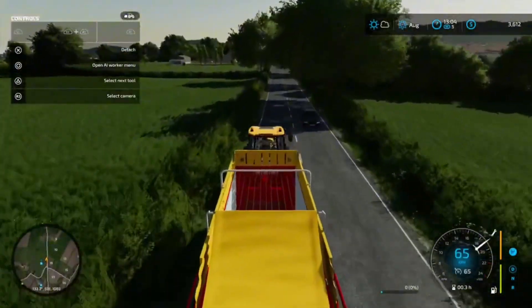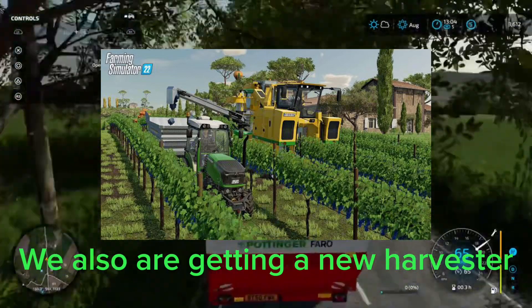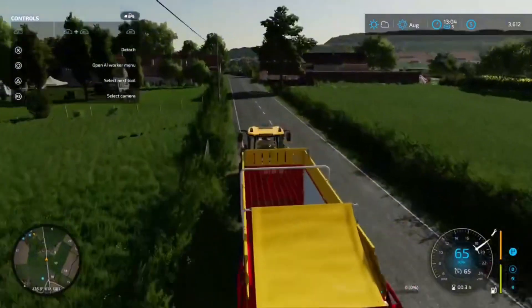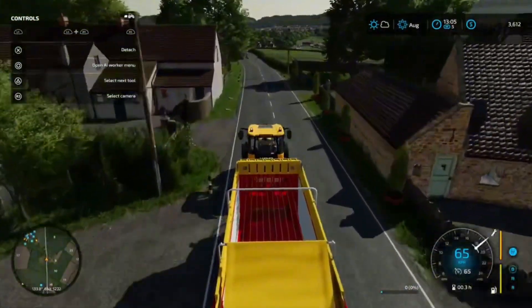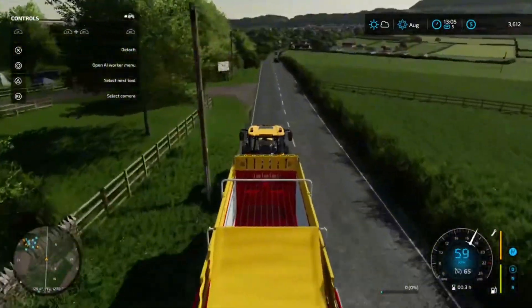Then the next one is the Windrower — one hundred and sixty thousand dollars, one hundred and fifty horsepower to run it, twelve meters wide. Just a pretty standard windrower but Oxbow brand. We'll probably link the fact sheets down below and they're also on the FarmSim website.